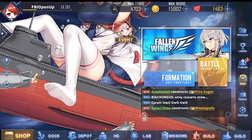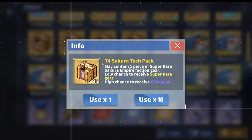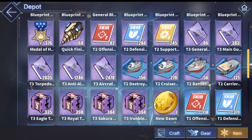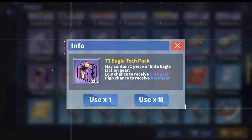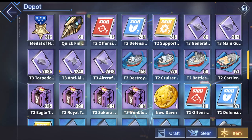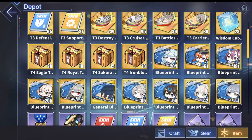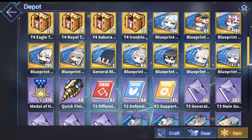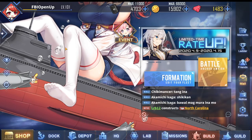Note that you cannot get submarine equipment from the regular gold or purple equipment boxes. Nothing from those purple or gold boxes will be a submarine gear. The only box that drops them is the green submarine box purchasable from the metal shop.